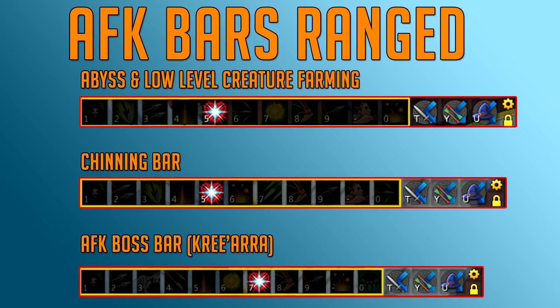For the first ranged bar, it's pretty basic — good for farming with a bow. You have Bombardment for area of effect, Snapshot, Corruption Shot, Sacrifice to heal, and Ricochet to aggro mobs to you. The other abilities don't matter much. I put Snipe at the end because it's so slow — it's not worth using for AFKing at all, and it makes you stand still for a second after casting, which is bad.